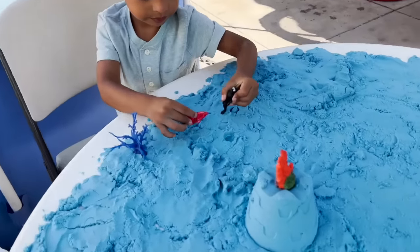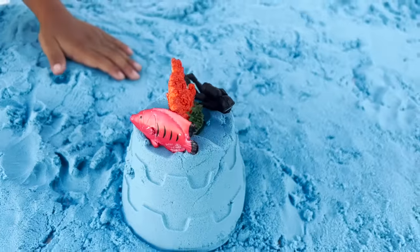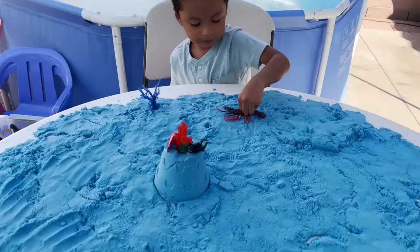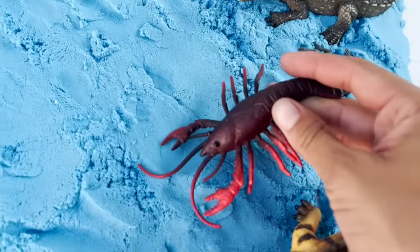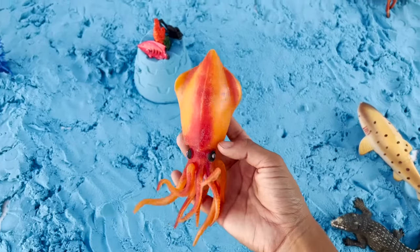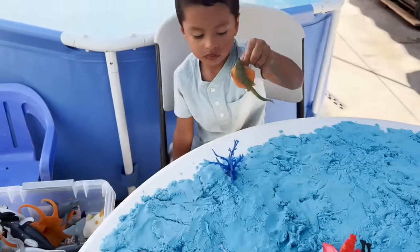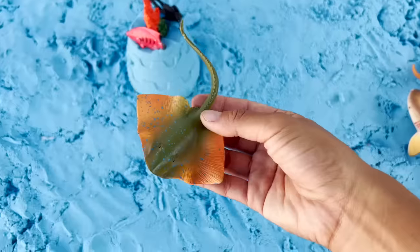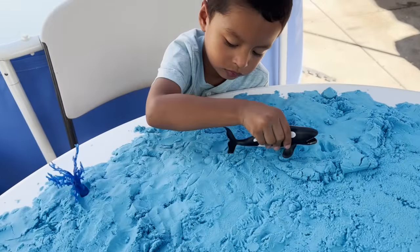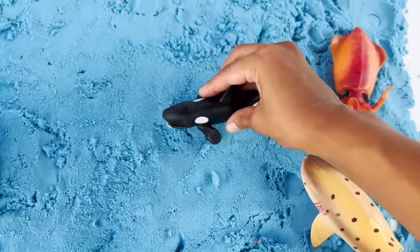What do we have now? Looks like a scuba diver. Our scuba diver on top. This squid looks really cool. We are going to put it right here. We have our stingray. Going to put him right here. And we have our orca killer whale. Put him right here.